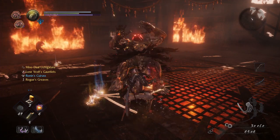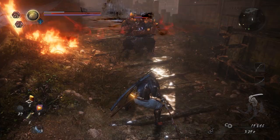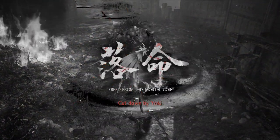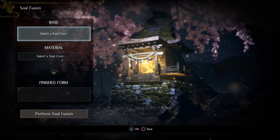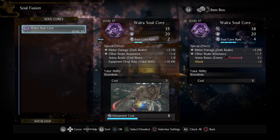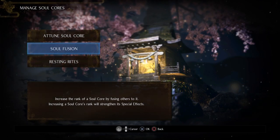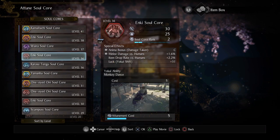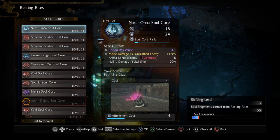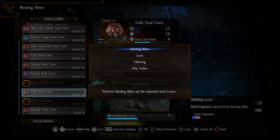When you obtain a Soul Core, prioritize returning to a nearby shrine to purify it, as you lose any in your possession if you die and fail to retrieve your guardian spirit grave. It's possible to collect multiple Soul Cores of the same type, which you can fuse at a shrine to increase the potency of its special effects. Use Soul Fusion to improve your Soul Core power, or use the Resting Rites option to dispose of any unwanted duplicates cluttering your inventory.